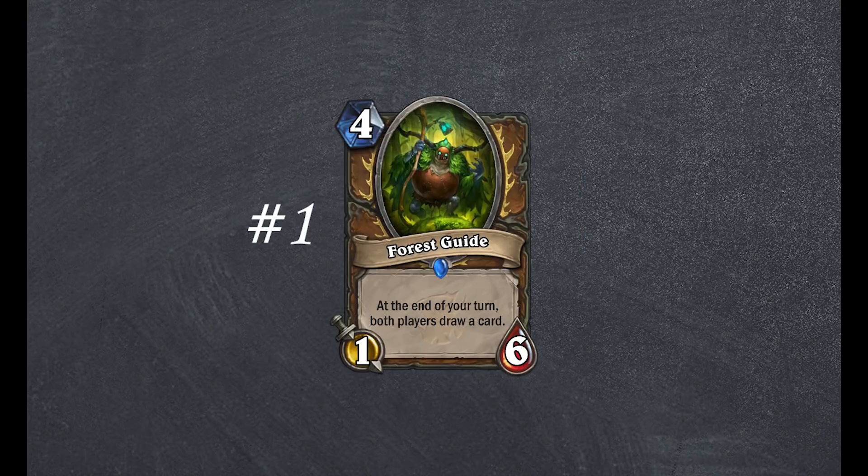First up, Forest Guide. Druid rare, 4 mana, 1/6. At the end of your turn, both players draw a card.